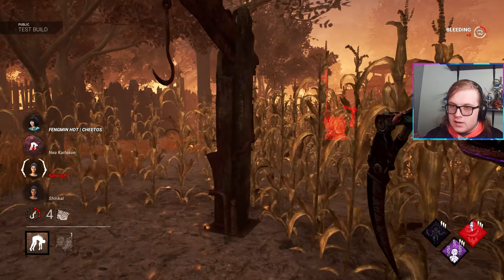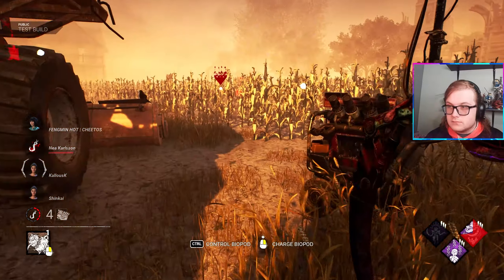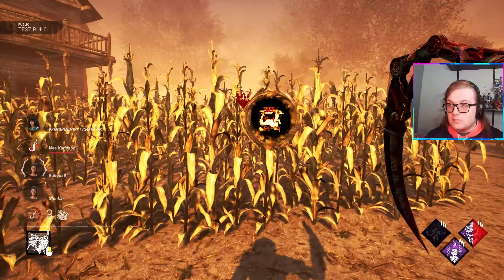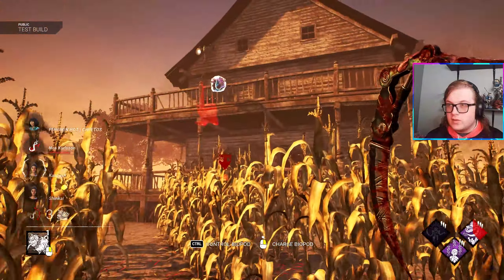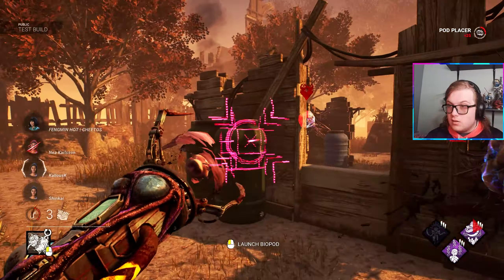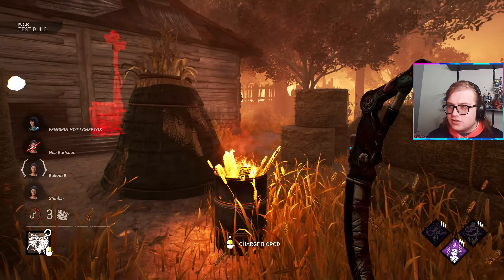One thing I feel the need to point out — you can't place cameras on the ground, you can only place them on walls. You also can't place them on generators. And you can actually remove them — if you shoot an existing camera, you remove it and can reuse it. The fact that it starts reusing them when you've placed them all is really nice. This killer actually feels kind of strong.